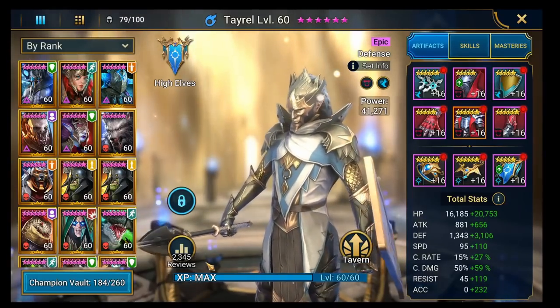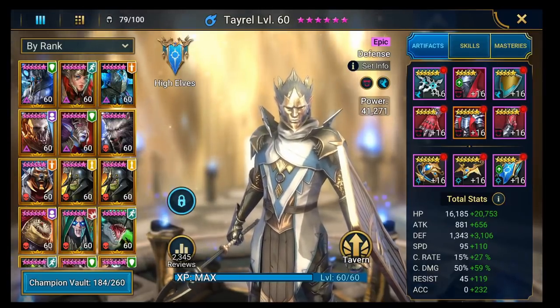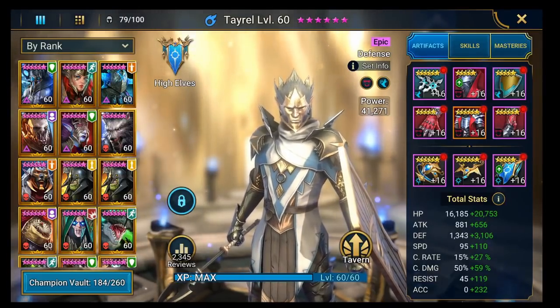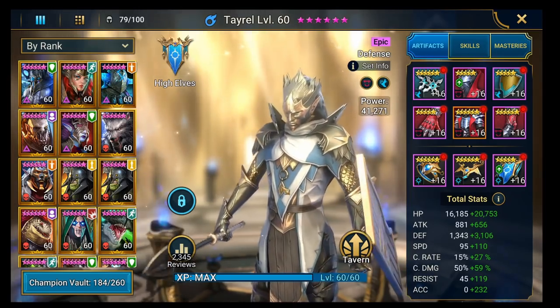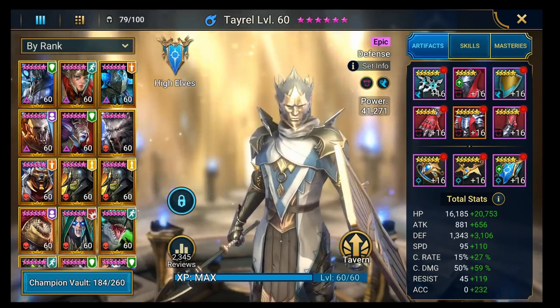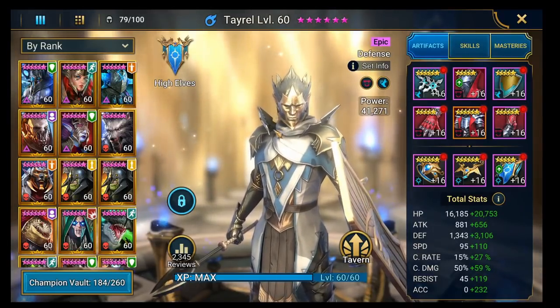Hi guys, this is Hellhades and this is another Raid Shadow Legends video. Today we're going to do a guide on Tyrell the Beast — the beastly epic that everybody wants, and he pretty much lives up to that name. He is pretty insane for an epic; he's probably one of the ones that's as close to a legendary as you can get for being an epic.